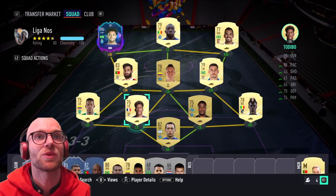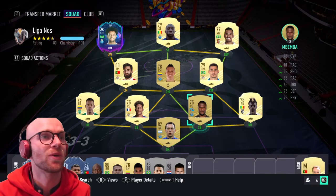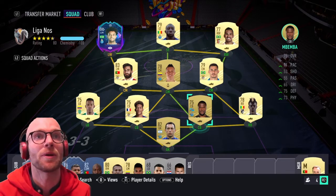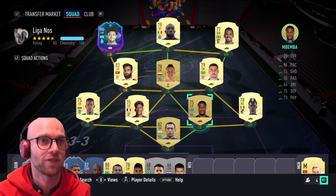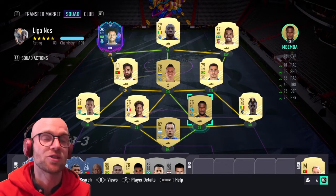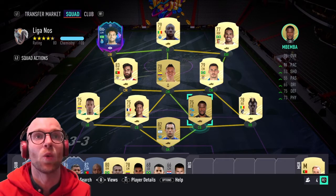Moving on to the center backs, we have Todibo — he plays for Barca but there's still a Liga NOS card for him: 73 pace, 75 defending and 74 physicals. Next to him, Mbamba: 71 pace, 75 defending and 73 physicals. These two aren't incredible but they are the fastest center backs available, and that's what you need.